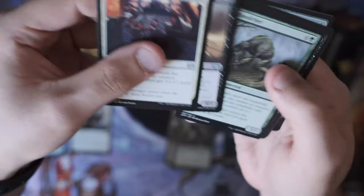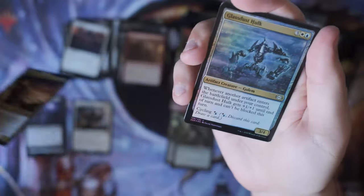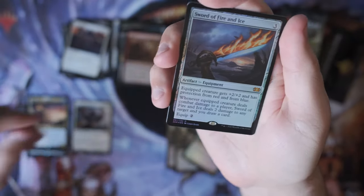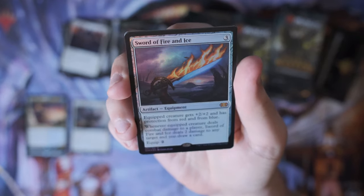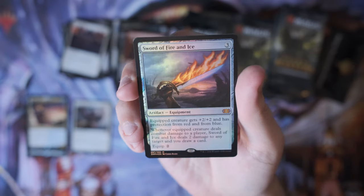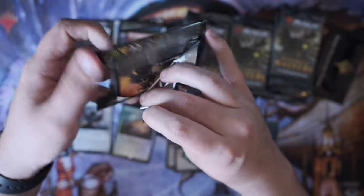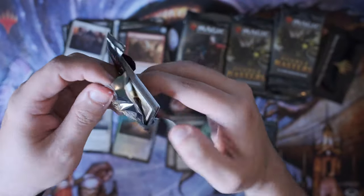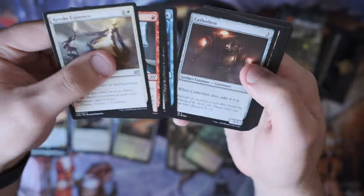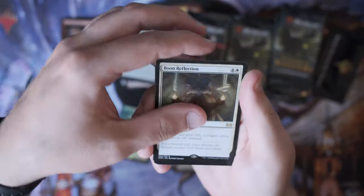There's a Scepter of Dominance, a Hanna, and a Wurmcoil Engine — oh boy. And that's a Sword of Fire and Ice. Again, didn't even need to get a VIP booster to get one of these. I would have rather had a Force of Will or something, but as far as just raw-dogging out of a booster box, I think that's probably fine.